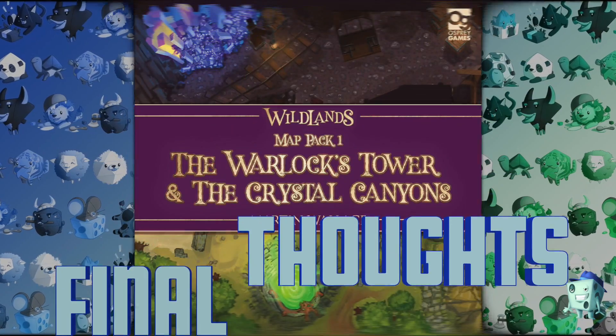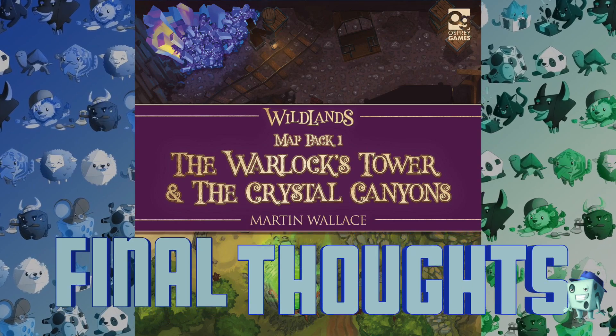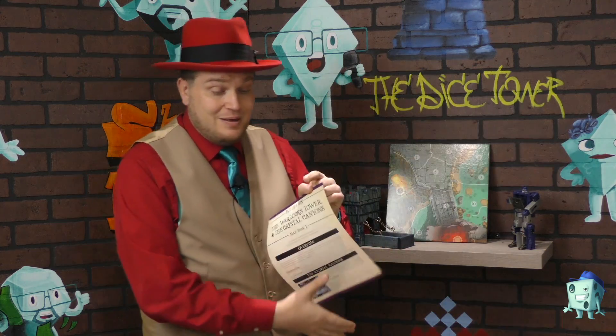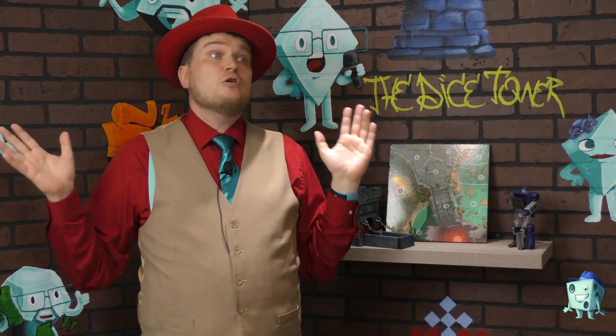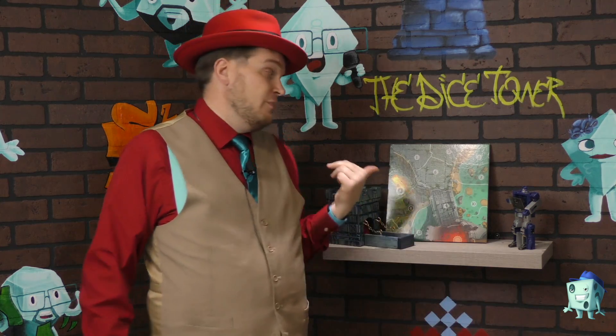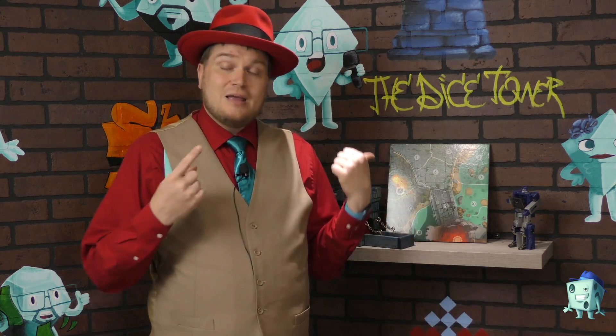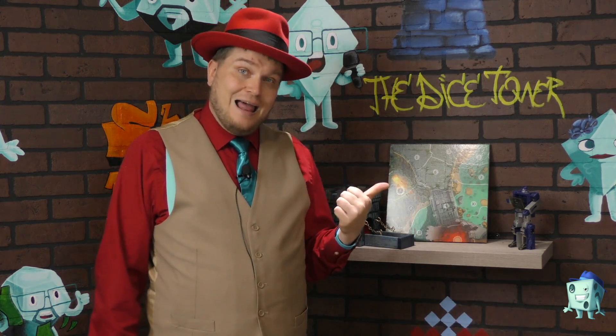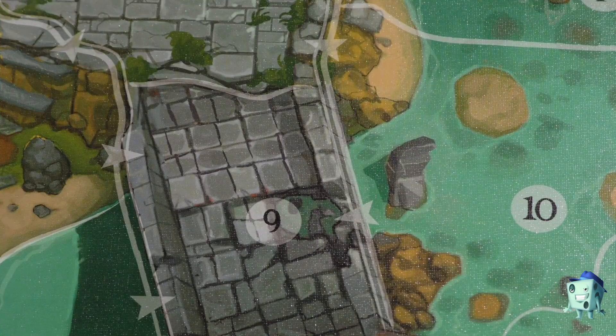Super simple — two pages of rules, which basically just talk about the map itself. Two sides of the map: Warlock's Tower, super fun; Crystal Canyons, super pretty. You now have four boards to play on, with more to come. I really like Wildlands, I think it's a fantastic game — more maps, more factions, lots of stuff coming out for this game. I like it, recommend it. Dice Tower Judgment: approved!